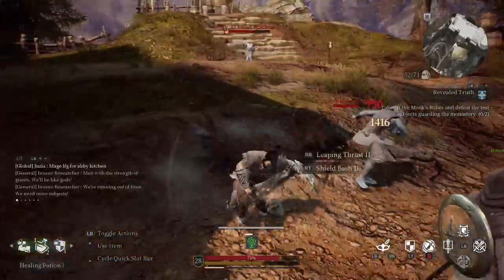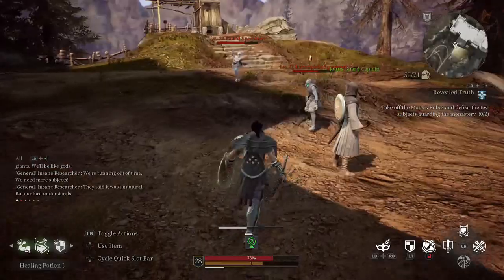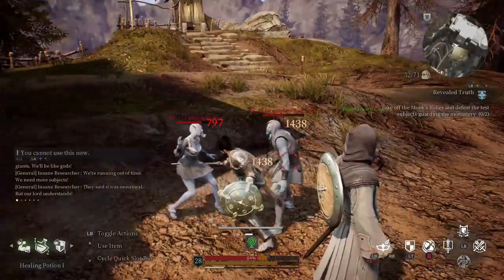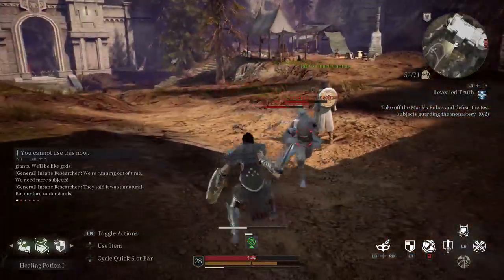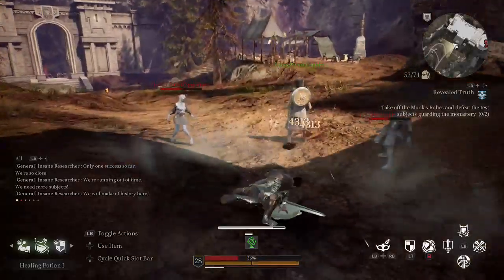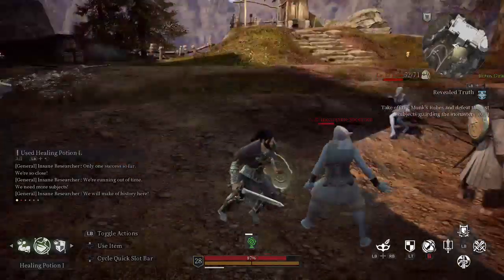The most dangerous attack they have is this gross projectile vomit move. If that hits you, it will do a ton of damage, slow you to an unbearable crawl, and dot you with a nasty poison effect. What's worse, they always do that move twice in a row. If the first one hits you, there's a good chance you won't be able to dodge the second.